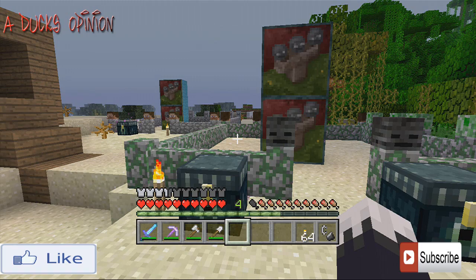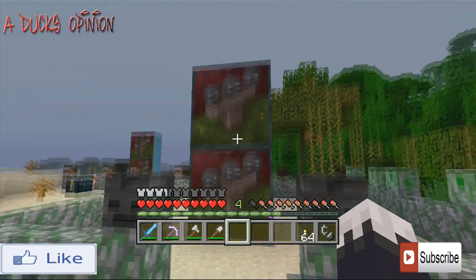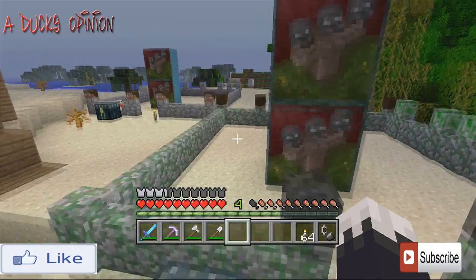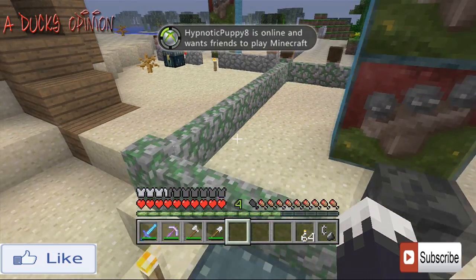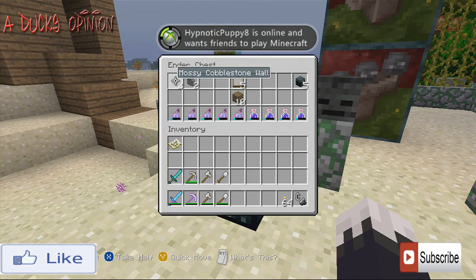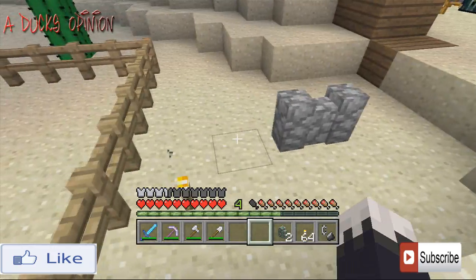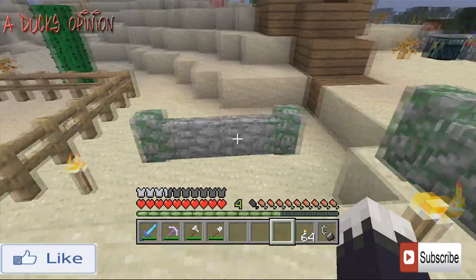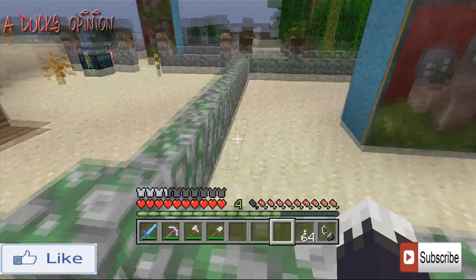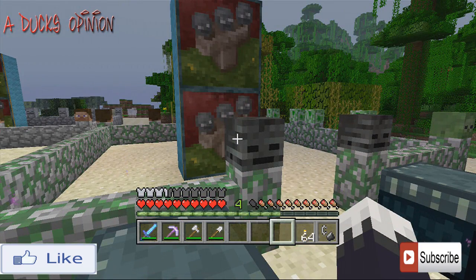Something new they added in Title Update 14 — besides the paintings I already showed — they have added mossy and regular stone walls. As you can see, you're able to place down these cool little walls. They connect with each other just like fences, you can mix and match colors, add gates to them, and you can stick heads on them to make them really creepy.